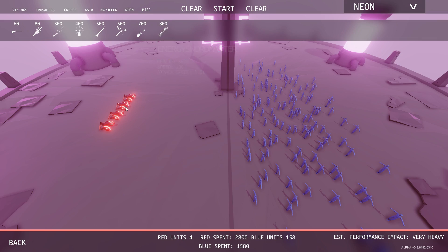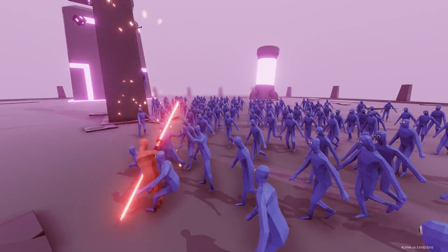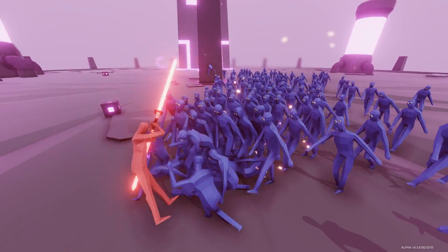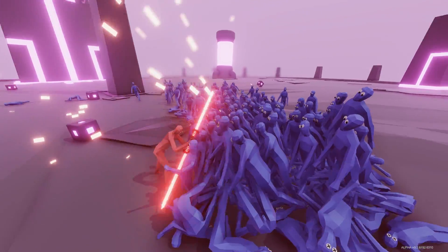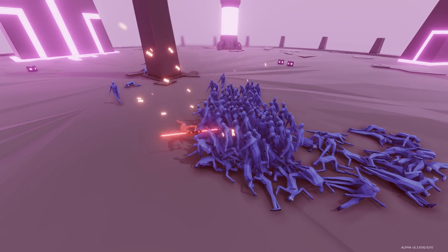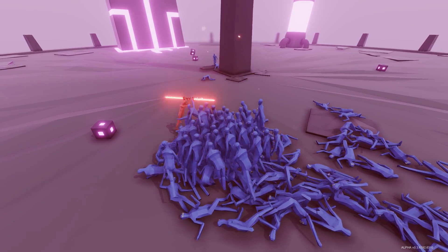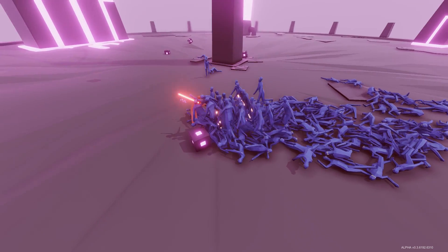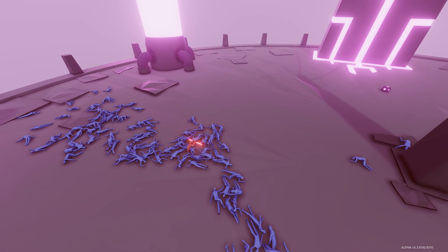And then last but not least, we have the Energy Swordmaster, which is quite capable of taking out all of these guys by himself. We got real Darth Maul over here. Look at that carnage — they can't even get close enough to punch. Oh, that one tried. I actually haven't looked at what their health is yet, which I should probably do. So cool — he just kills them all. They're a little different every time.